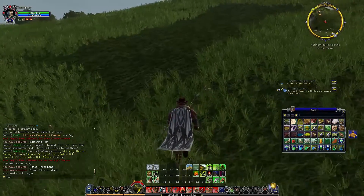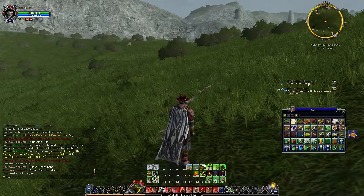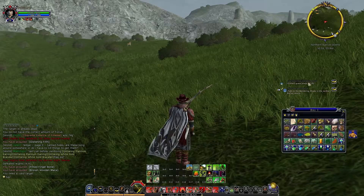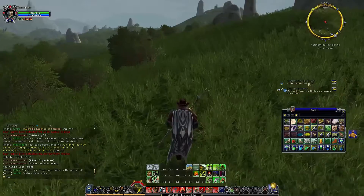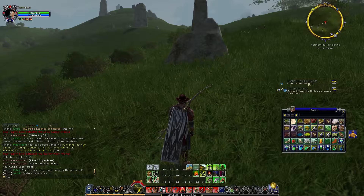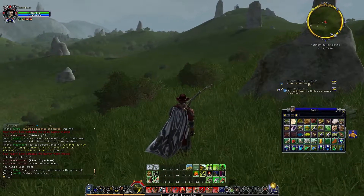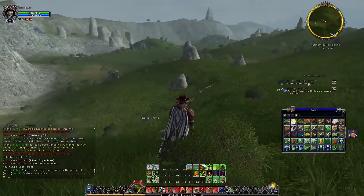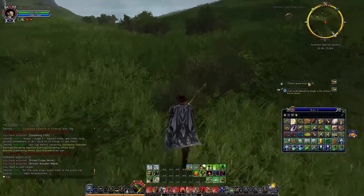Talk to the Wandering Shade in the Northern Barrow Downs — we'll do that next episode. We have quite a lot of things we can probably sell as well, and hopefully we can sell them after we've got the extra seven Grave Moss that we need. Hopefully we haven't lost anything from the overflow bag, but that's going to be it for today. Thanks for watching — next episode we'll redeem this quest and hopefully get the other quests complete, maybe have a start on the other remaining two. I'm also going to re-look through my quest list and update it.